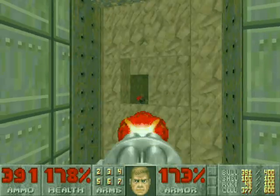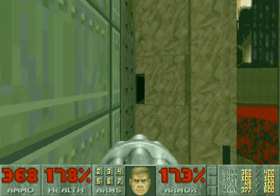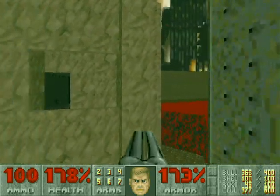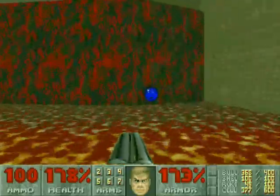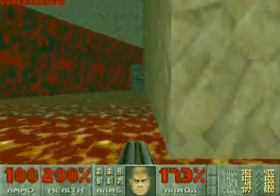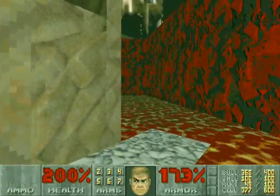From here, you can snipe some enemies off if you want to. Then drop down into the lava below, run to the right side of the lava, and grab another Soul Sphere, then run back to the left. Lower down this lift and ride the lift up.